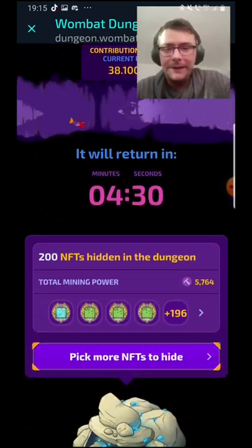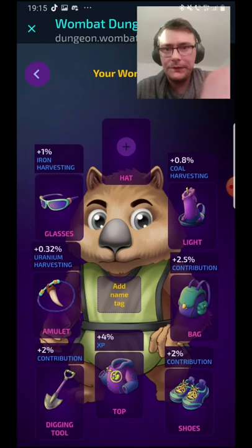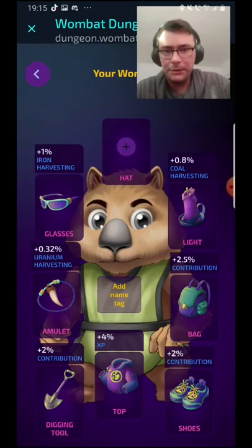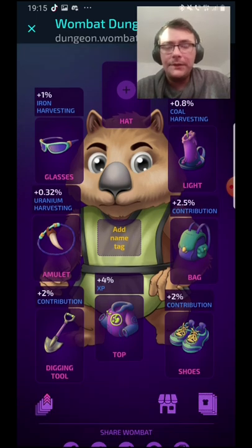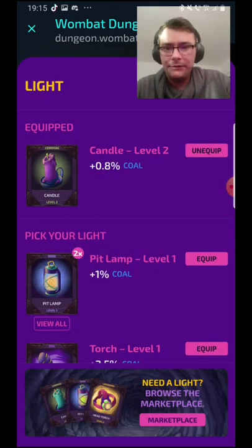After you get the gear, you go to the dungeon and find the Wombat keeper. Just remember, you need to have four of the same type and same level so you can blend them.